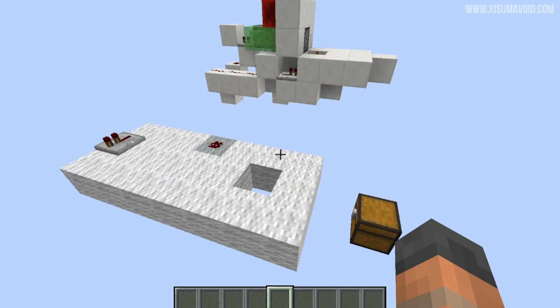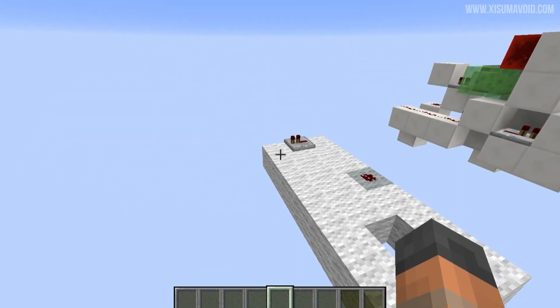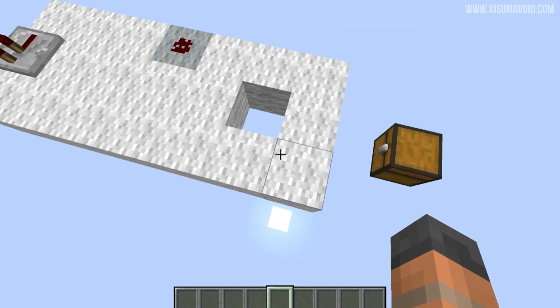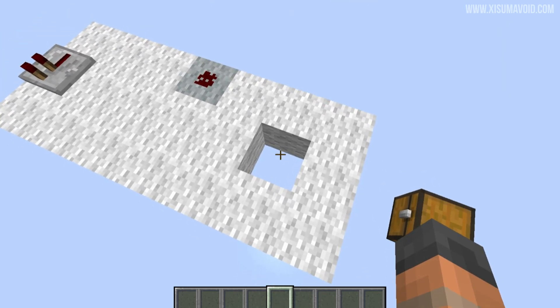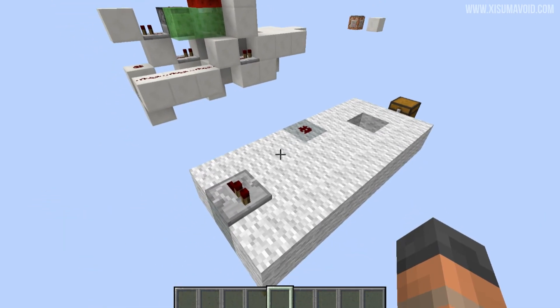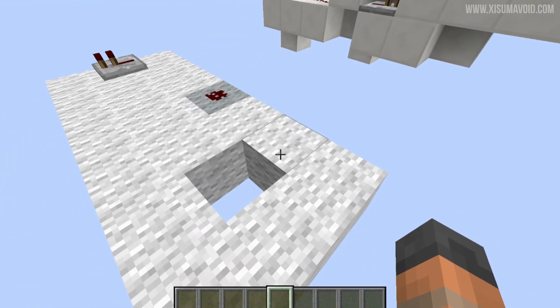You'll need some space in which to build this contraption. This thing is three blocks wide and seven blocks deep, which is a nice little footprint. This space here is where you're going to drop down at the front in the middle, and I've also marked a couple of blocks — that one's got a piece of redstone on it and this one over here has a repeater.